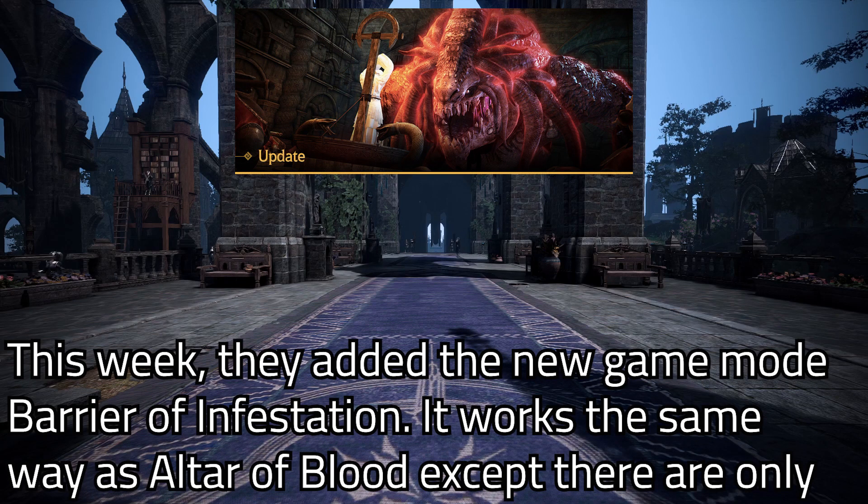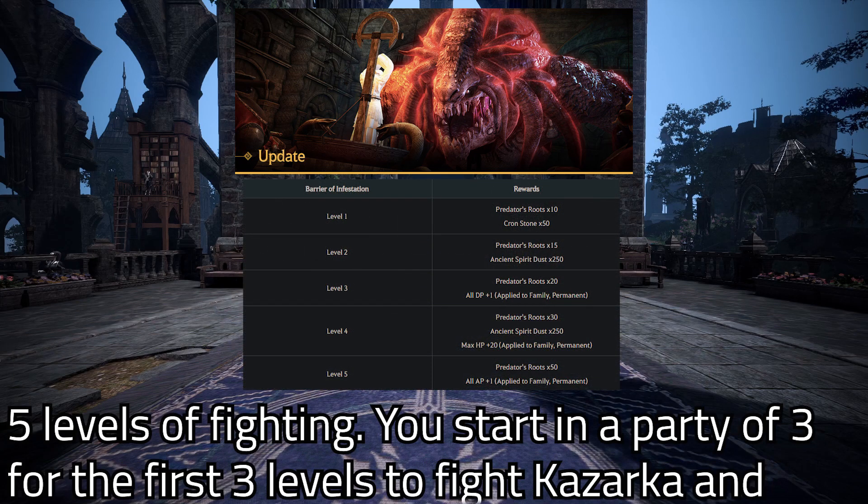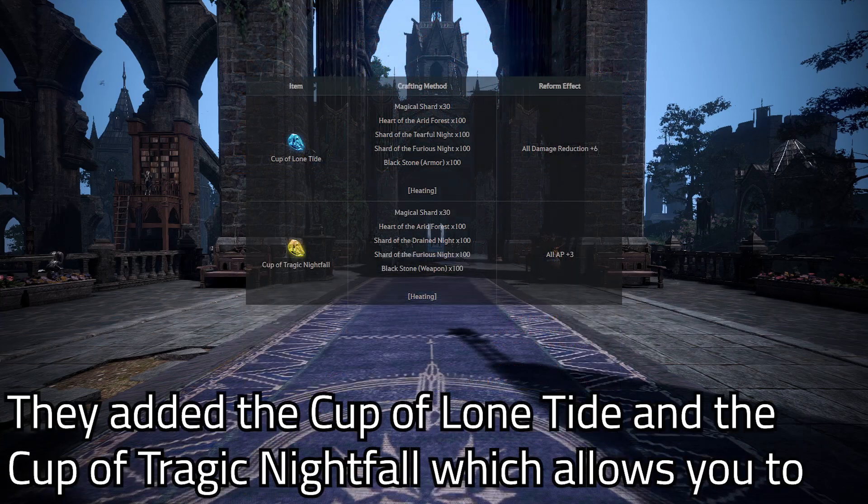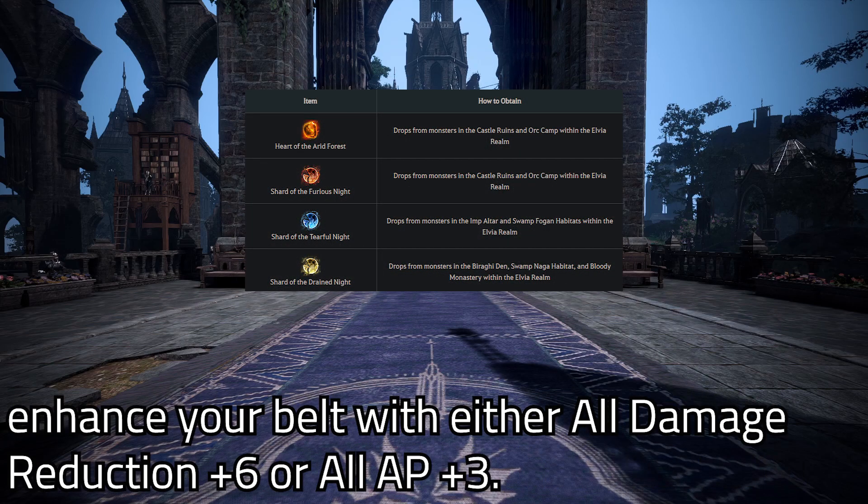This week they added the new game mode Barrier of Infestation. It works the same way as Altar of Blood except there are only 5 levels of fighting. You start in a party of 3 for the first 3 levels to fight Kazarka, and then you have to solo the last 2 levels. The rewards are once per family — they added the Cup of Lone Tide and the Cup of Tragic Nightfall, which allows you to enhance your belt with either all damage reduction plus 6, or all AP plus 3.